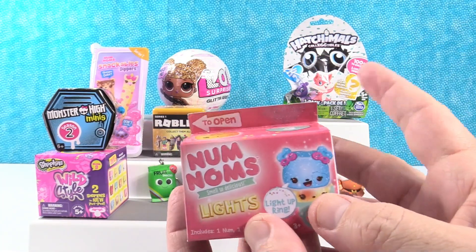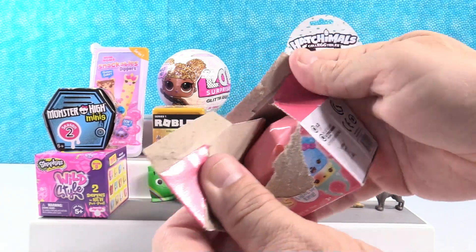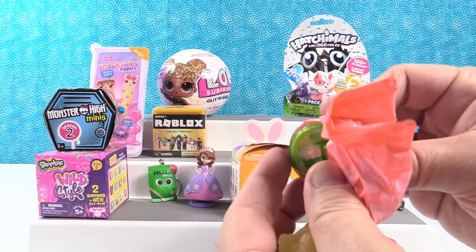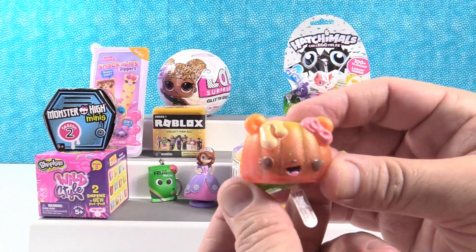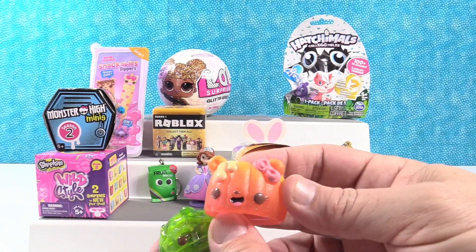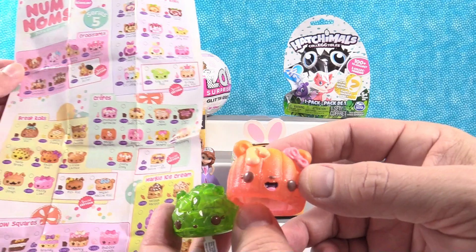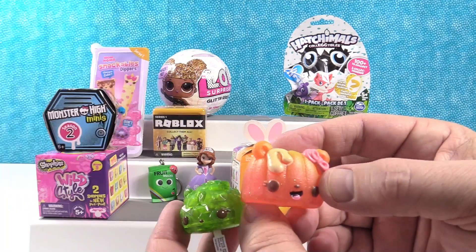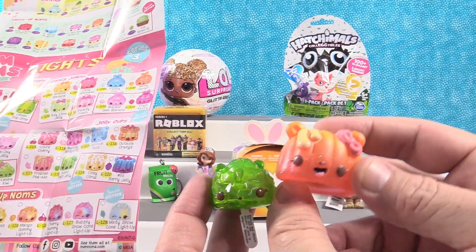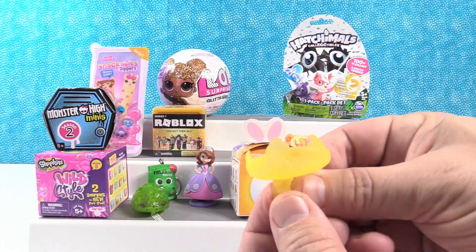Nom Noms Lights Series 3 - these are brand new and awesome. I'm going to give a shout out to my stars videos and thank you so much for watching and leaving comments. I think this is the mango - it's like a cake with molten mango, the mango volcano. Actually, I think it's frosted pink aid. And then you have the apple rock light up - that's going to sit by the fruit snacks because they match. And then we have this cool ring.